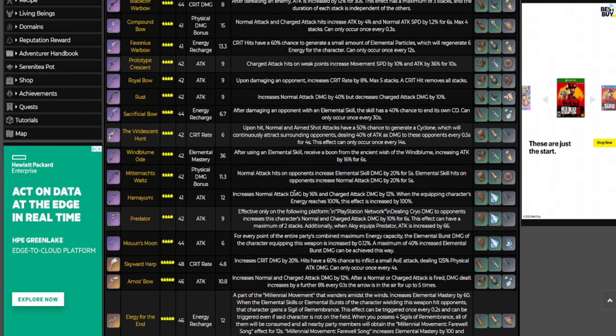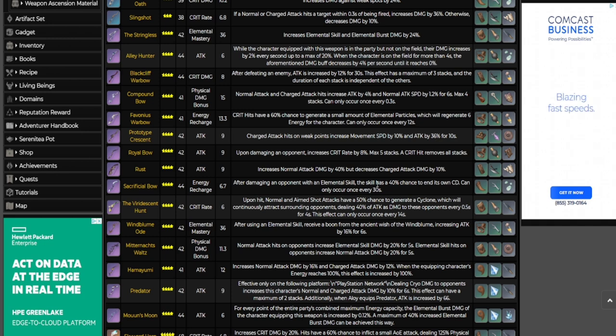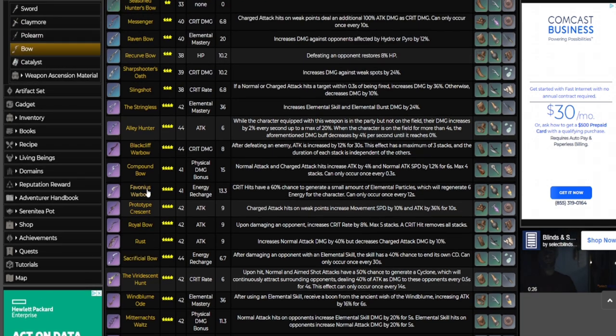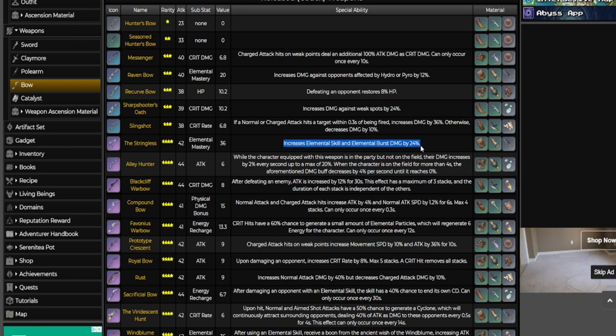The Sacrificial Bow you can use for the energy recharge and resetting your elemental skill — getting particles back for your elemental burst. You have the CCing capabilities, you have the breakthrough state reset. The Sac Bow is basically C1 Yelan, so if you don't have C1, Sac Bow gives you that. The other one I'm leaning toward heavily is the Stringless — the elemental mastery substat isn't ideal for Yelan, but it increases elemental skill and elemental burst damage by 24%, which I love because that's where her damage is coming from.